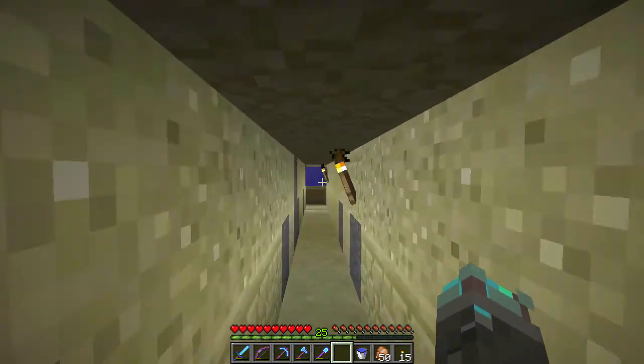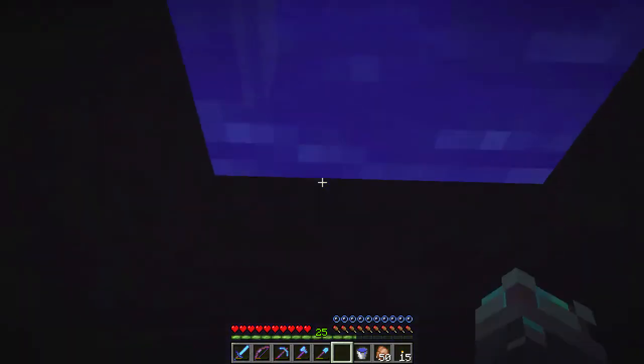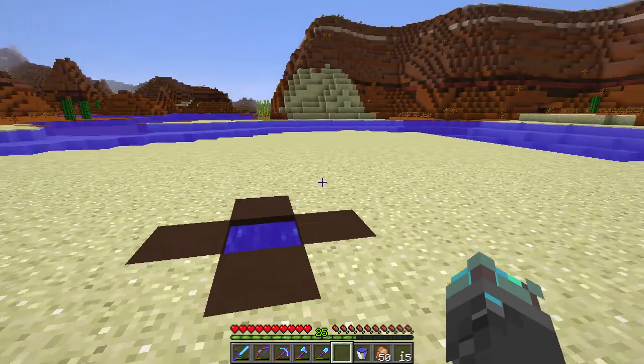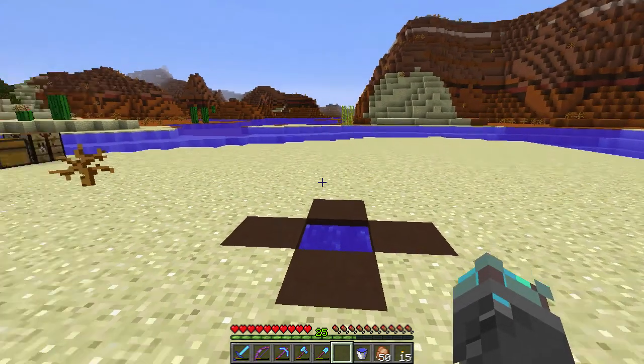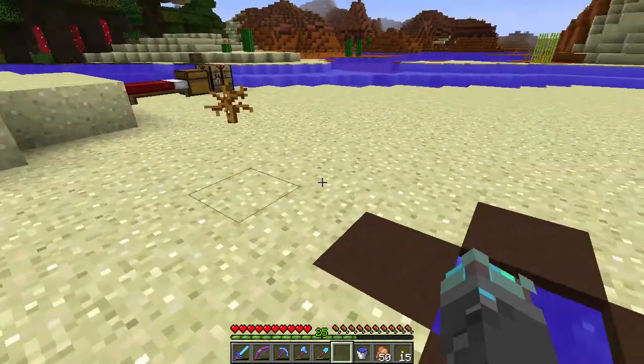So here's the tunnel. All those guys are gone. I was left with just one villager — one librarian. Which enchantment did he have? A sharpness four book trade — a librarian who was tucked safely away.